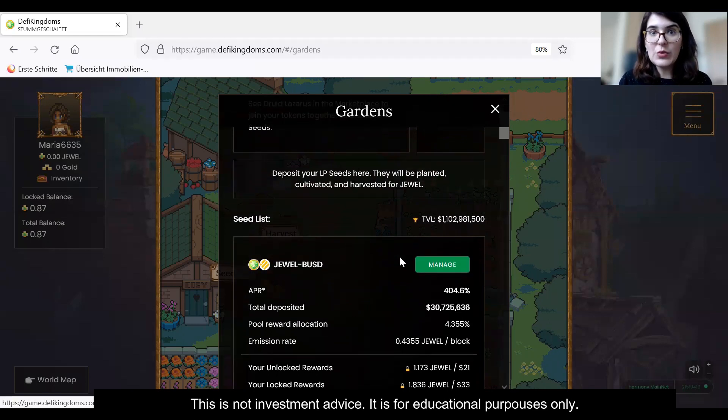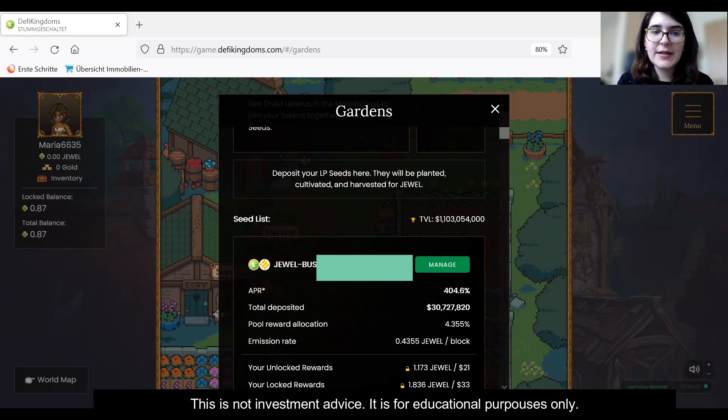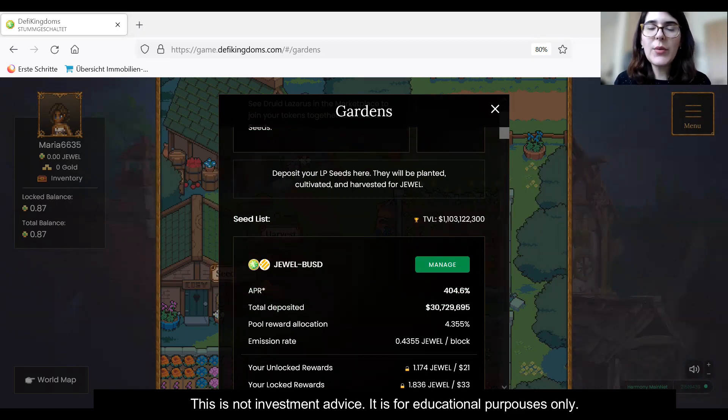So now, what is a liquidity pool? A liquidity pool is a collection of funds locked in a smart contract. In the traditional world, when we execute a trade, we always have a counterparty. So if I want to sell a stock, I will have a buyer for that stock — you need these two parties to make trades together. In the DeFi world, this is not always the case. If you're executing a trade in DeFi, you don't always have a counterparty. Instead, you're executing the trade against a liquidity pool.